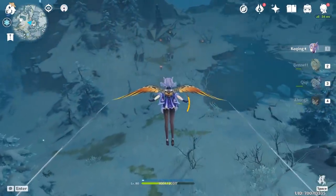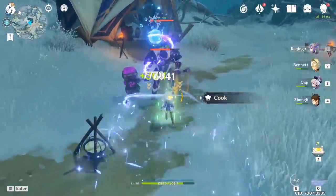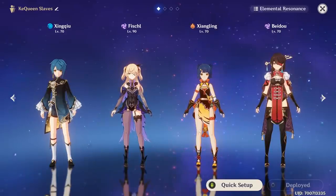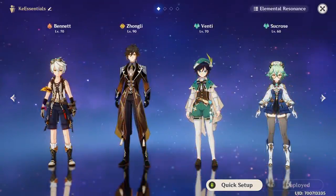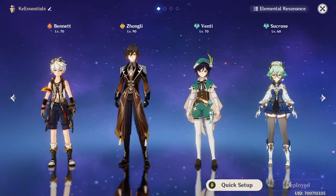If you're using her as your main physical damage dealer, she basically needs a cryo teammate by default for superconduct reactions. Anyone who can provide bursts or elemental reactions that linger on the battlefield is ideal, with the most exceptional teammates being Xingqiu, Fischl, Xiangling, and Beidou. You also can't go wrong with characters like Bennett or Zhongli for damage boosting, and anemo characters like Venti or Sucrose.